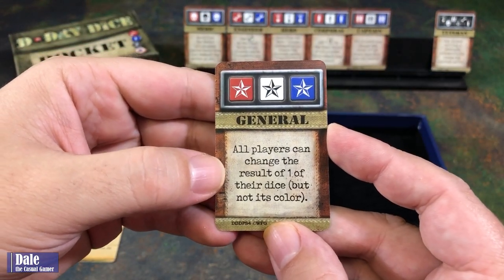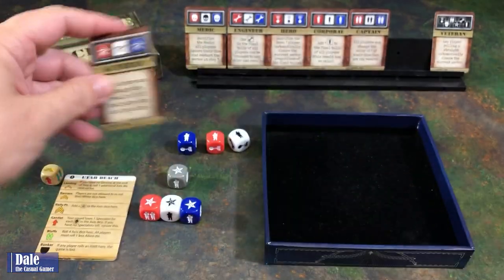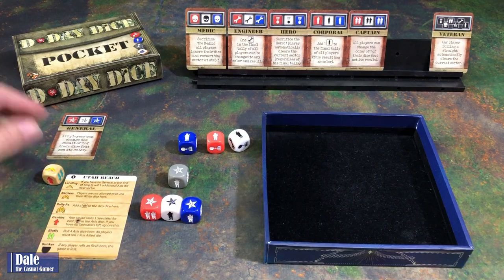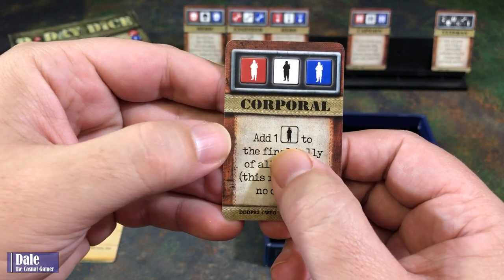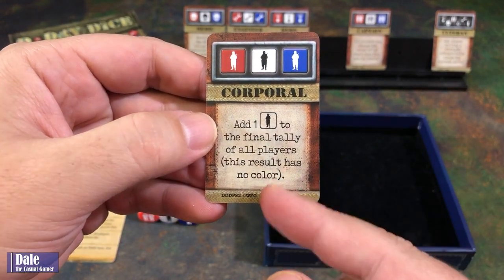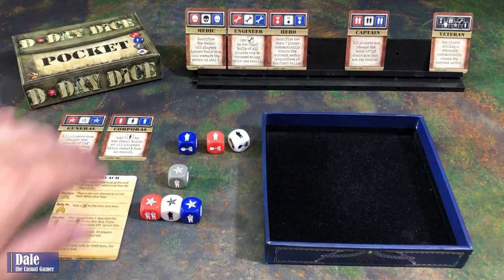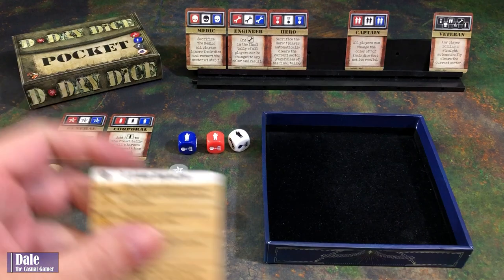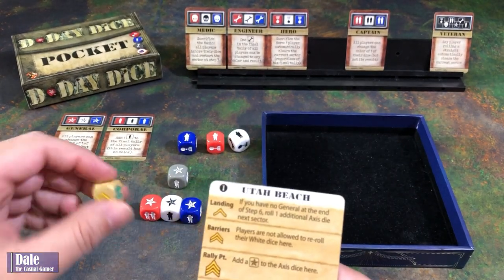So we'll get a general — all players can change the result of one of their dice, but not its color. We also find a corporal, which allows us to add a single soldier to the final tally of all players; this result has no color. We've met our objective and we have a general, so we're going on to the Barriers sector.